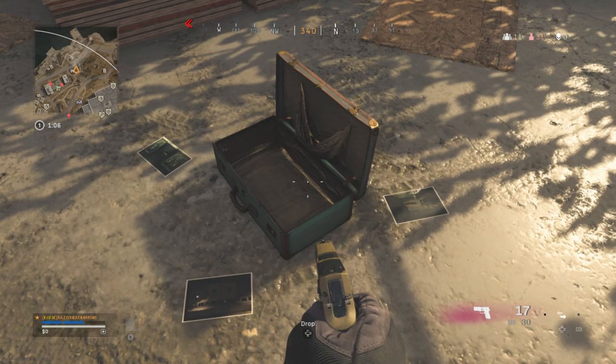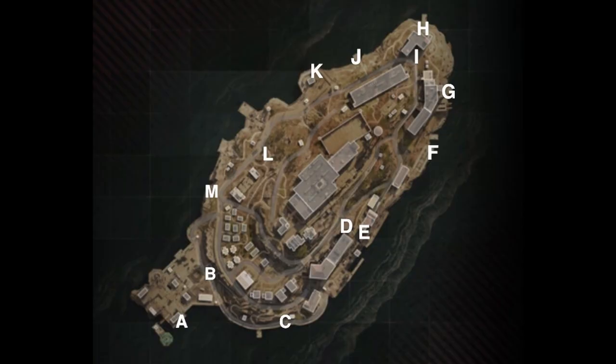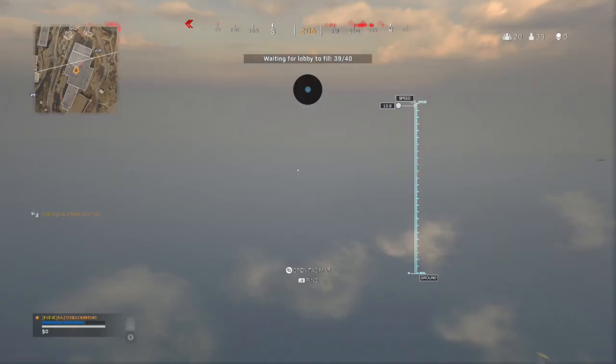To start this easter egg you need to find a briefcase that spawns all around the map. It has a different spawn location every match, so don't expect it to be in a set location. The briefcase spawns in one of 13 locations every match. Here's a guide I've made for all the briefcase locations — all of these spots are outside except for E, which is the only inside spot. The rest can be seen from a helicopter.